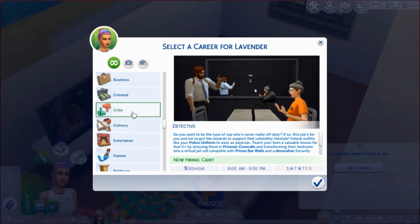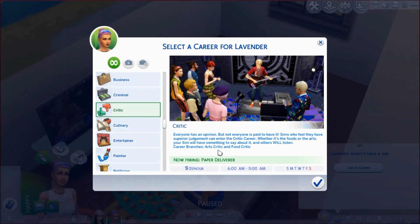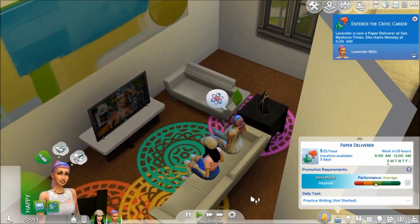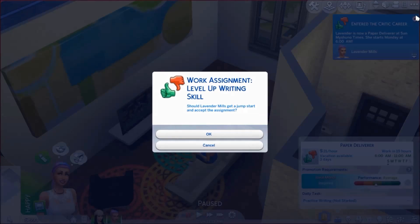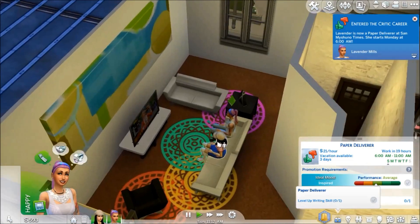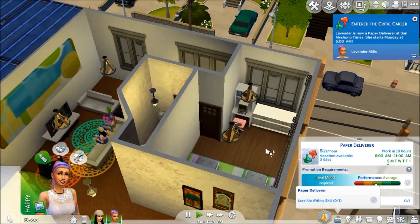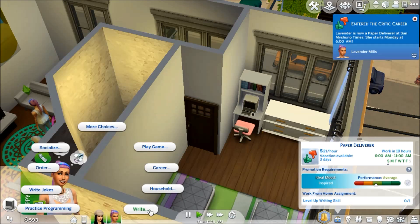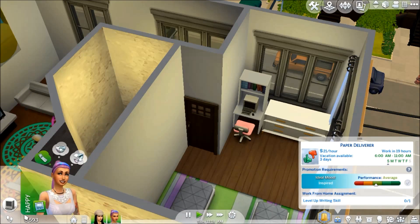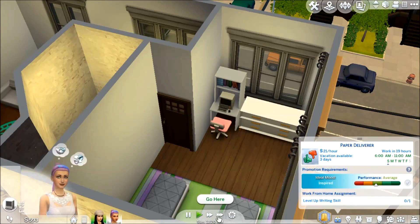Lavender will be a critic, and eventually we'll be able to choose food or art. She only has one day off which is really annoying, but she doesn't work long hours — just 6 to 11, so that's not too bad. We need to level up the writing skill. Let's write a column — that should get our skill up.